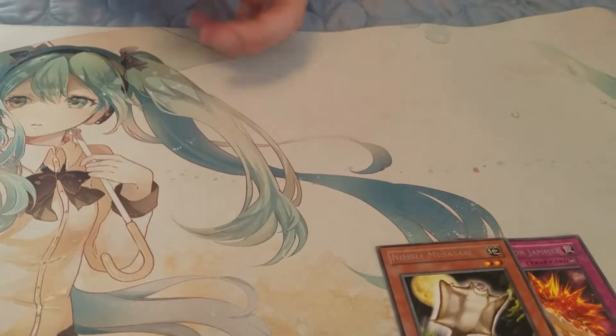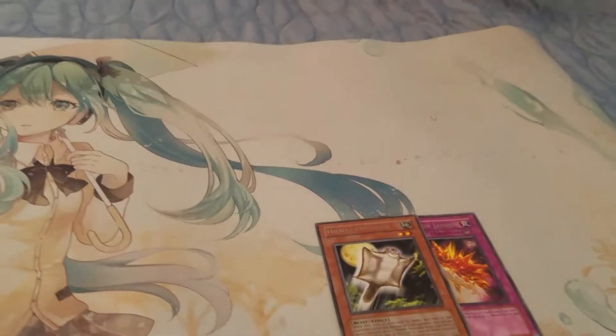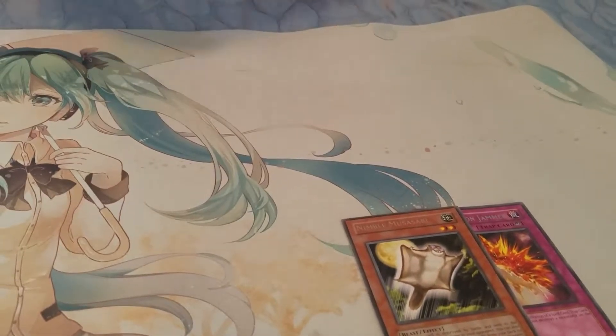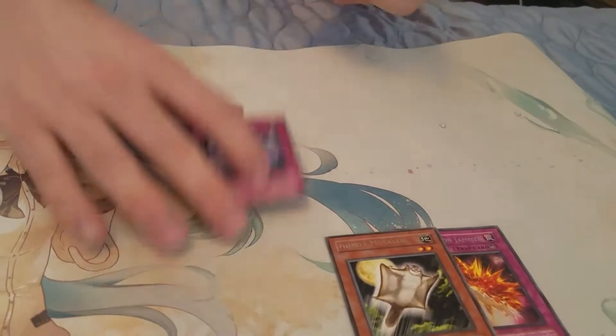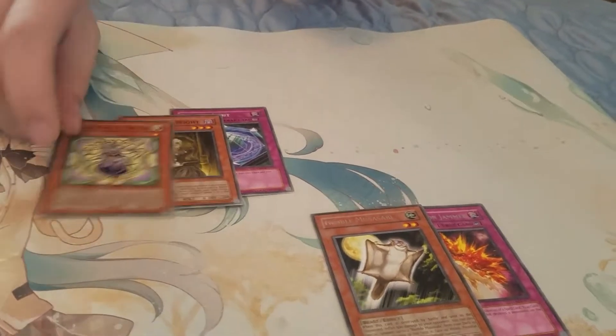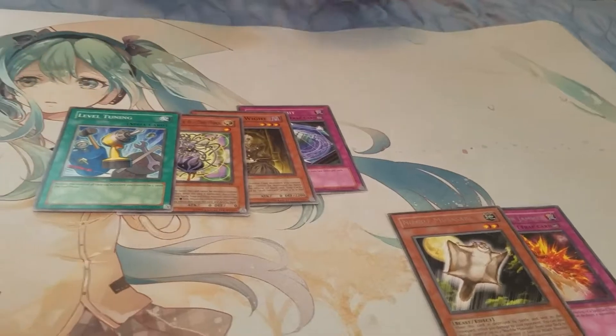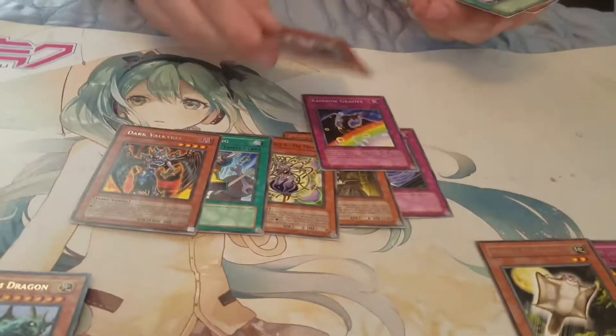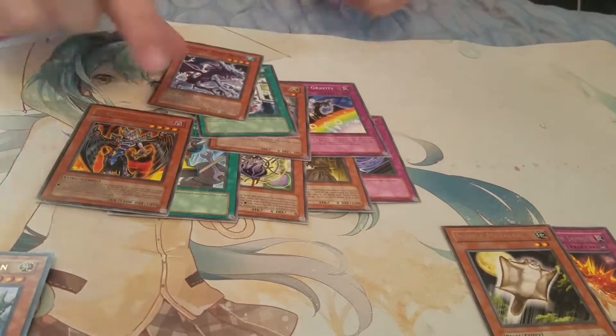Lady in the White is pretty cool to pull though. Next pack — three packs left. Let's get at least one more hollow. Got Summon Limit, another Lady in the White, another one of the Fool, Level Tuning, Dark Valkyrie for our rare, Rainbow Gravity, Interplanetary Invader, Quick Charger, and Storm Dragon.